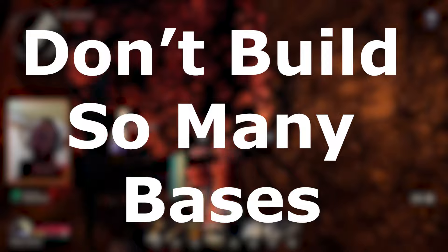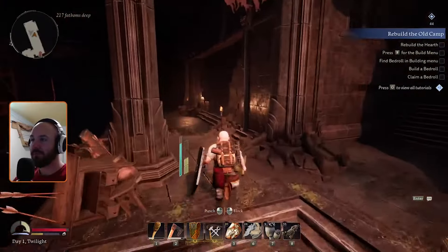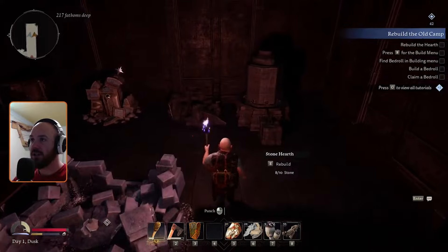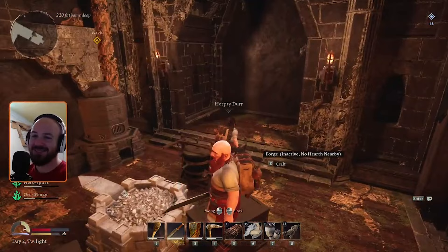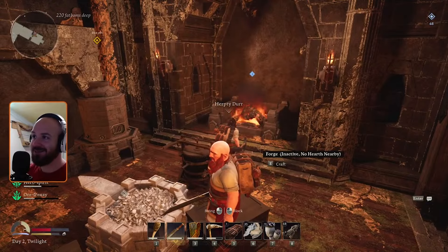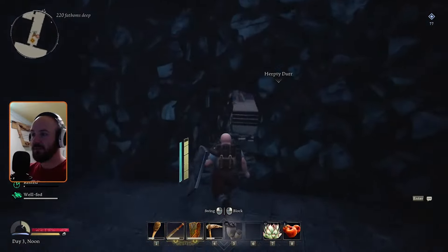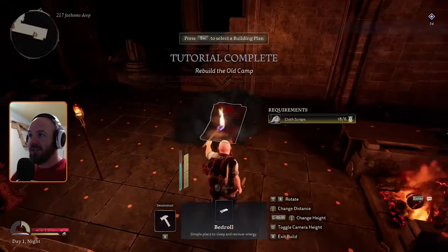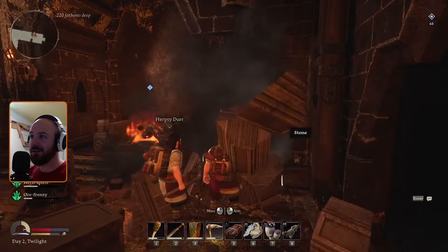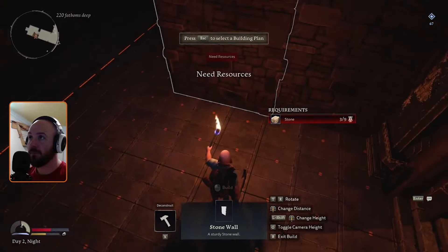Tip number one: don't build so many bases. When you first start playing Return to Moria, they give you the perfect spot to build your first base. After that, they don't hold your hand so much. They give you lots of opportunities to build bases in different places. If you're like me, you'll start building a base in one place, explore a little further, find another good spot for a base, and start building one there. If you do it that way, you have to break down your base in one location and move it to another with your limited inventory space.